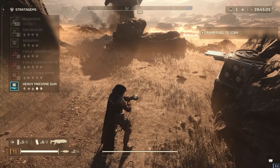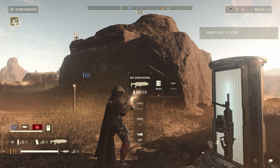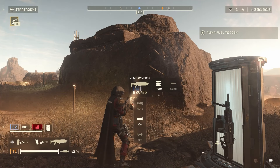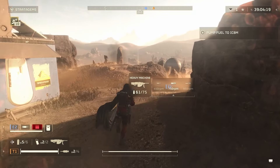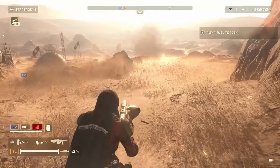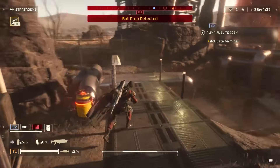Here we are on the ground. I'll grab my support weapon — the heavy machine gun. You can also check weapon modifications: for the Breaker Spray and Pray, pressing down lets you toggle auto on or off — it's personal preference. The heavy machine gun also has a fire rate setting: 450 RPM is the slowest. Right now we have a bot drop incoming, meaning a dropship of automatons is heading to our location.